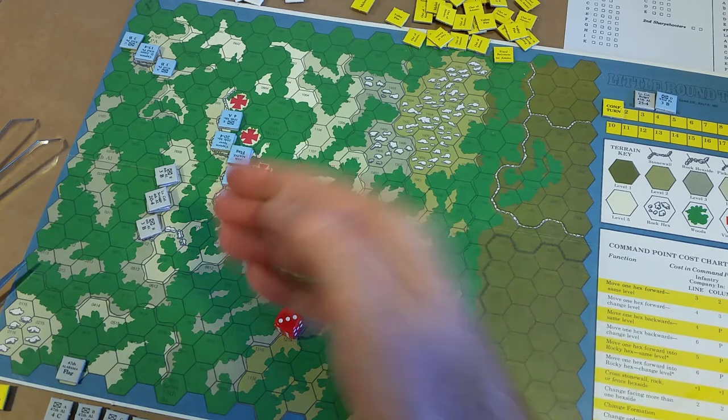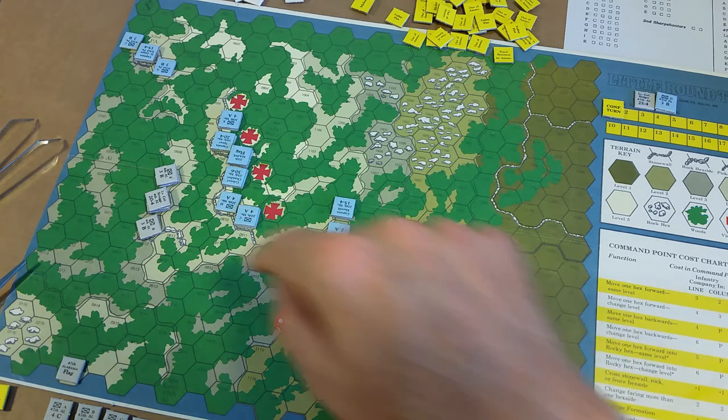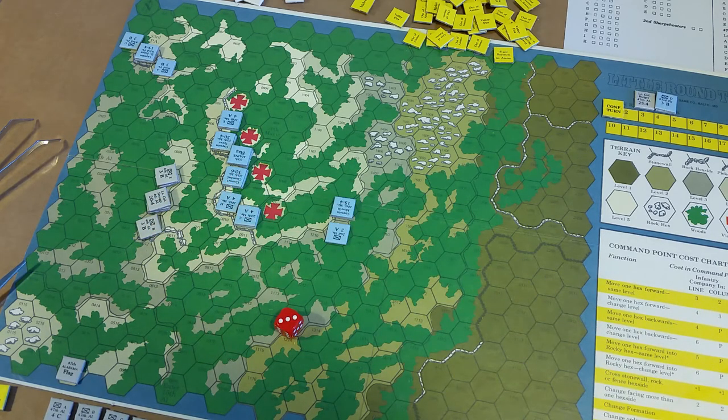There won't be any firing here on turn one obviously. The command point total for Scruggs is 20. Chamberlain's is 30. Each officer may expend command points for any of the functions listed on the command point cost chart.